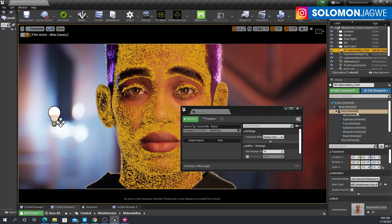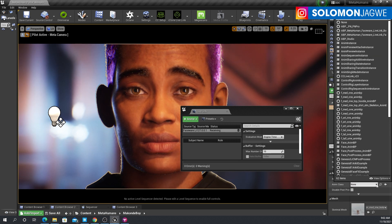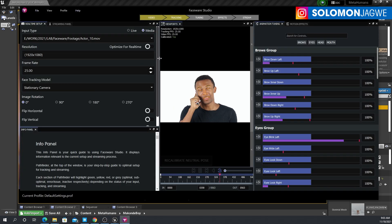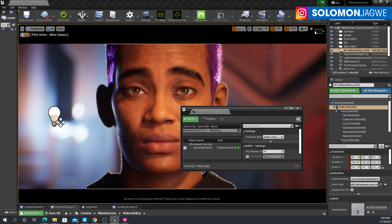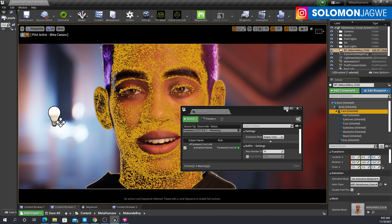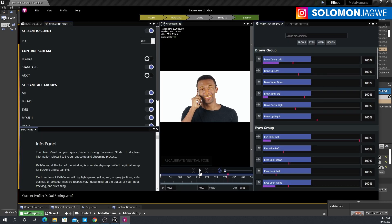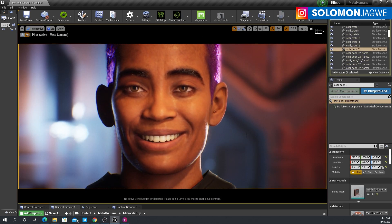We're going to select the face and change the blueprint from Face Anim to the MetaHuman Faceware Live Link. I already have a tutorial on showing how to set all this up. Then we're going to select the body as well — change from Animation Asset and change it to a Blueprint, then select the MetaHuman Faceware Live Link Body Blueprint. Because the data is still not coming in just yet, we have to make sure we go to the Streaming panel and enable streaming. Then minimize, select that, and press Play. Just verify we have the right blueprints selected. This one is playing right here — pause for a second, play again, and there we go.